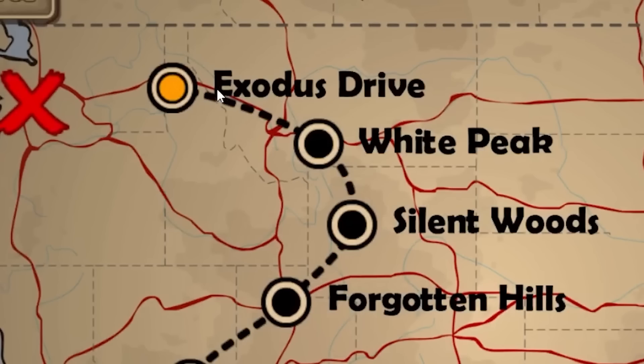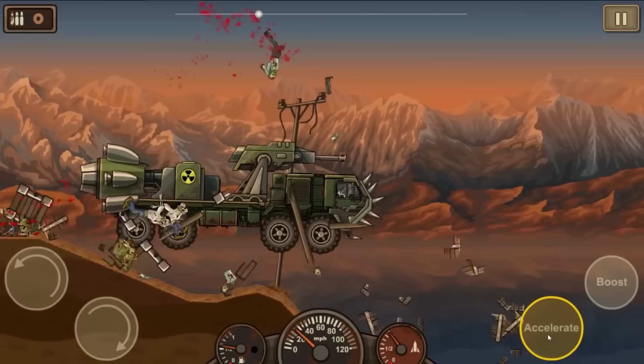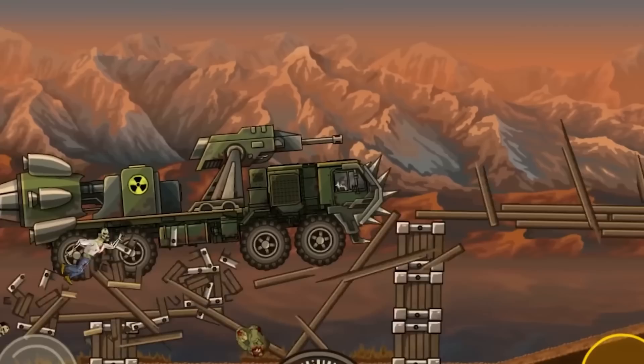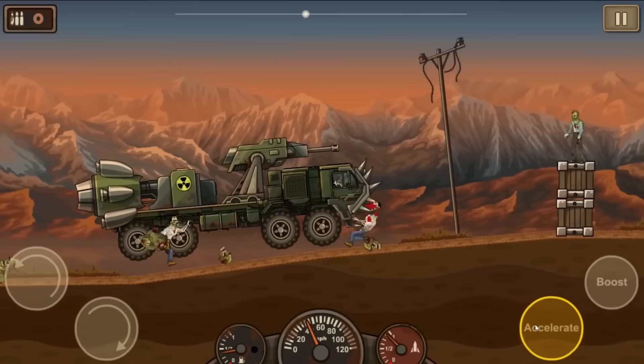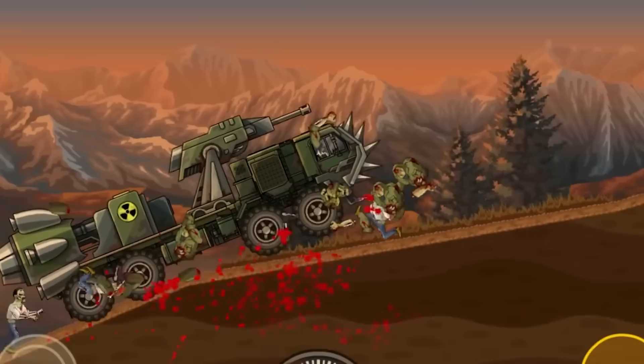We're almost there. Exodus Drive. Is there no one else? Are there any other evolved zombies I must deal with? I'm out of ammo — if you're going to evolve, now's the time. Just kidding — I probably have a way to deal with you because I've managed to strap the engines that get shuttles to leave space onto this truck. Where did I even get this stuff from? Was NASA just chilling out? They were like, no one else is buying it, so you're the first one to get it in the zombie apocalypse.